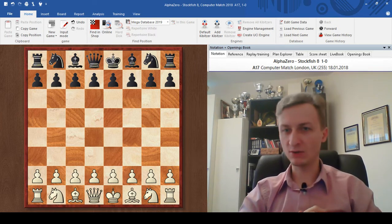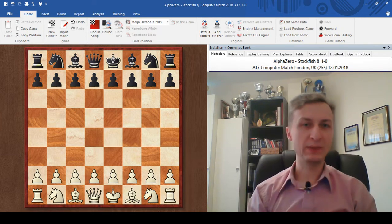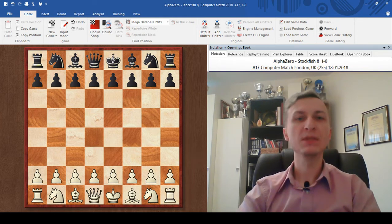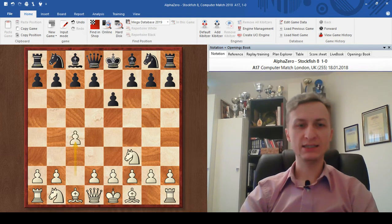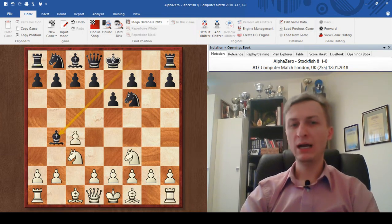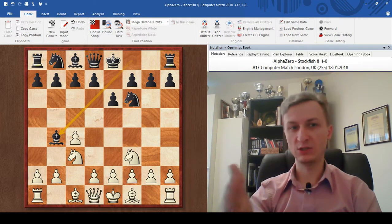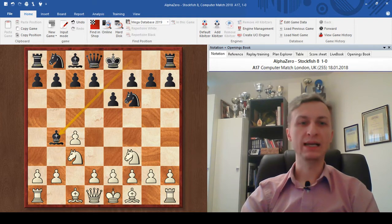AlphaZero is white against Stockfish 8, and I remind you that Stockfish is playing on a really strong computer. AlphaZero doesn't need that kind of power — it could play on a smartphone from what I can tell. So let's see what happened. Nf3 e6 c4 Nf6 Nc3 Bb4. I would like to remind you that AlphaZero does not play with an opening book — so from move one it's on its own. Stockfish also wasn't provided any opening book. So Qc2, castle.